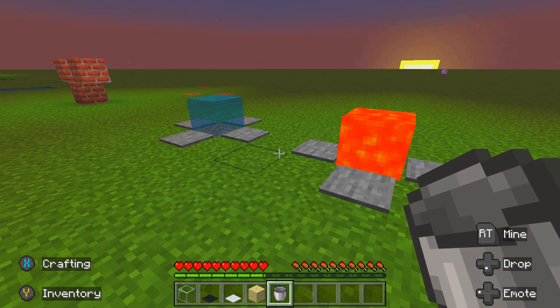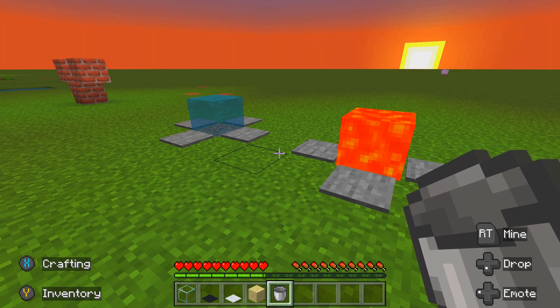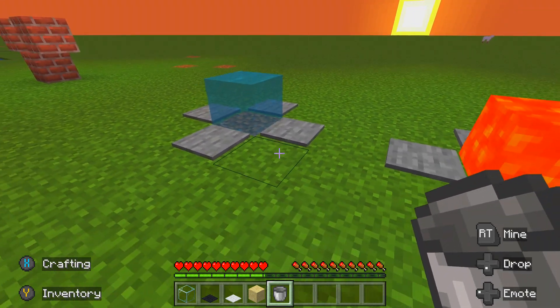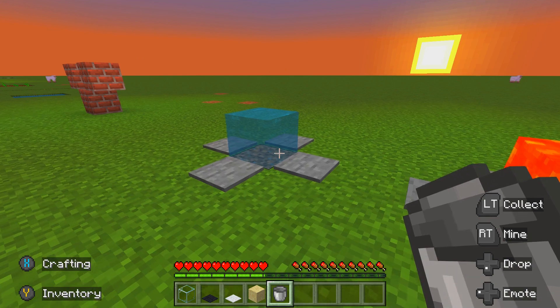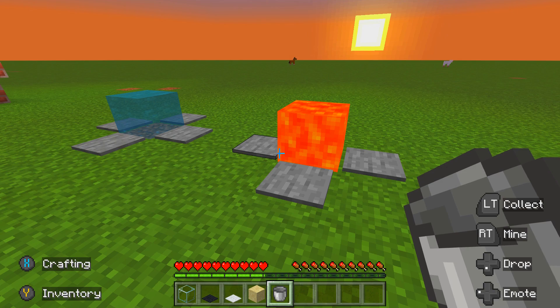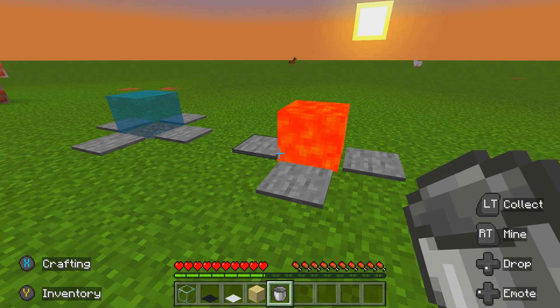This is tip seven. It's quite a pointless tip, but it does look really cool. If you place four pressure plates around each other, you can fit one block of water or one block of lava in it. No idea why you'll need that, but you could make something quite cool in your house or outside — you never know, it might impress people. Give it a try.